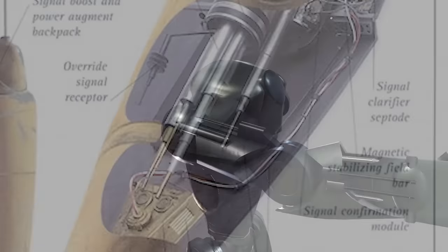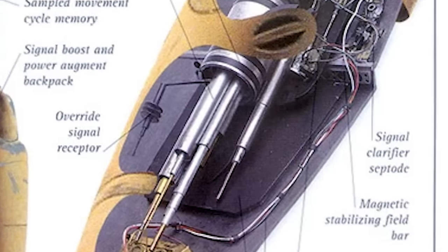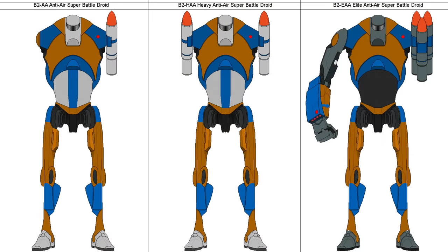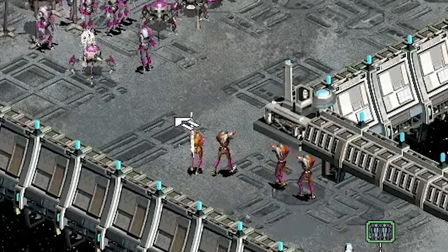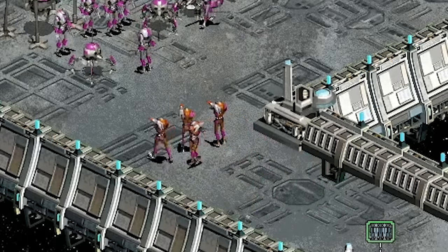It slightly required specialized software, which was true for many B1 variants, and we'll see that with a lot of these B2 types. Depending on the intersection of threat level and your resources as a CIS commander, you can easily upgrade this unit to have a missile on both arms, or even three on one side and the standard blaster arm on the right, giving you the ability to fend off infantry as well.